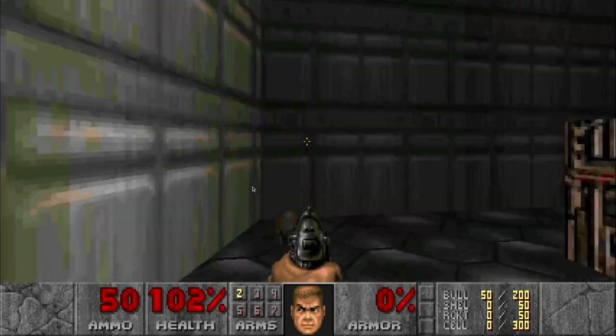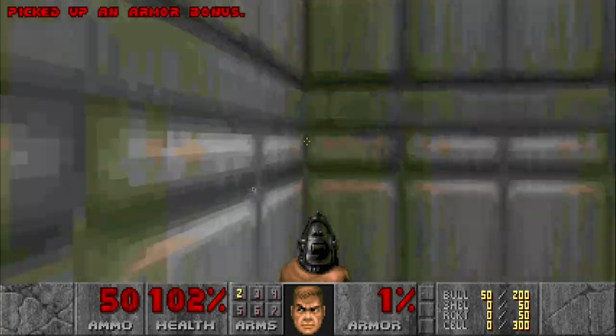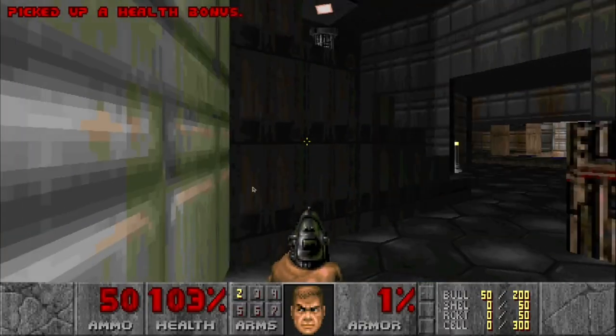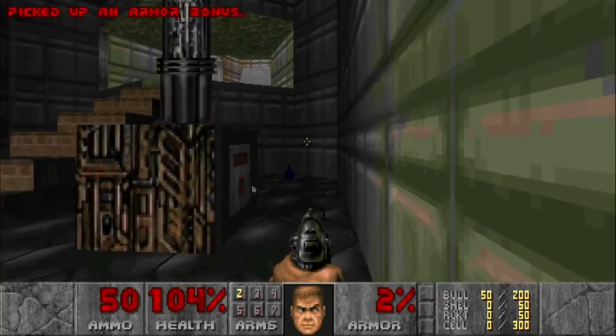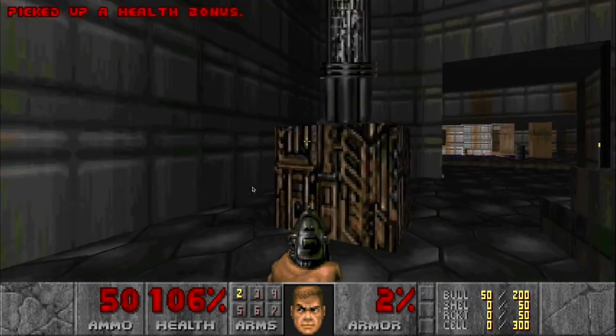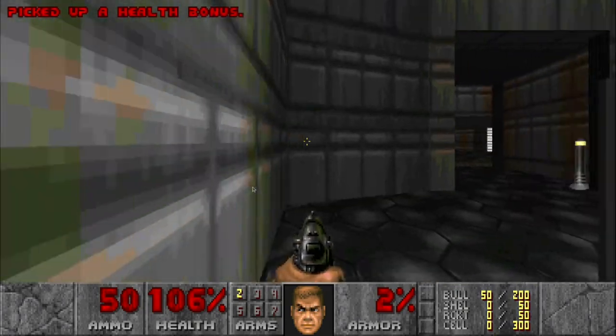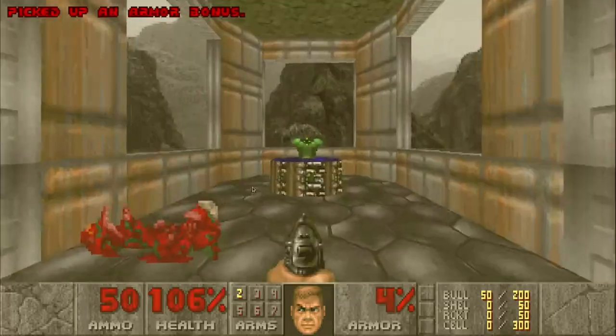Left and right you get... I believe those were health bonuses. You circle around on the other side of the steps. If you go up the steps and run right across, you'll get the armor.